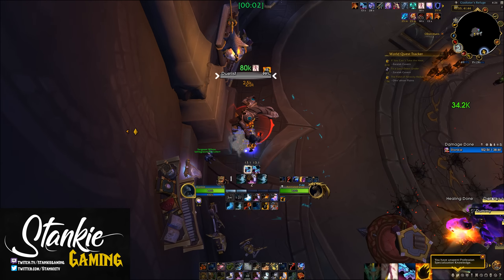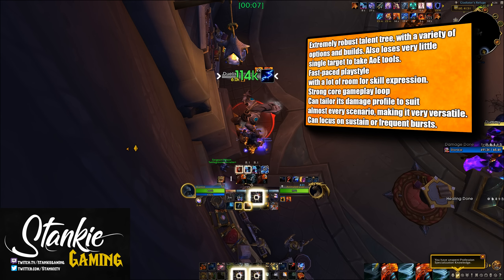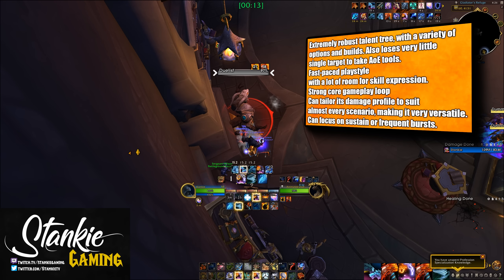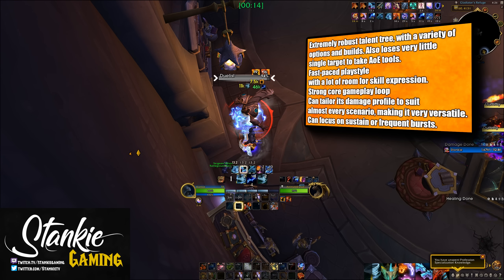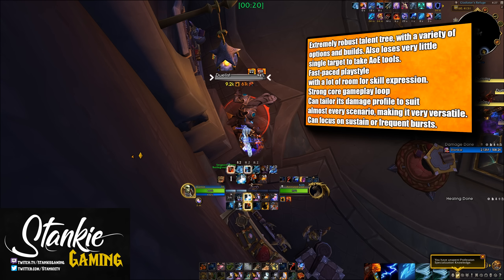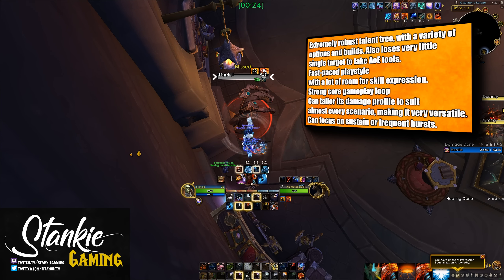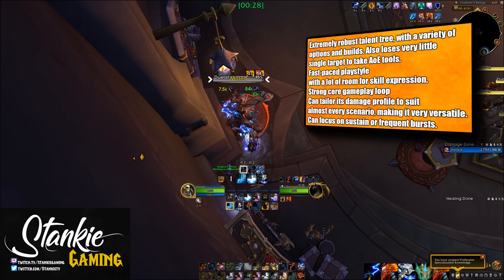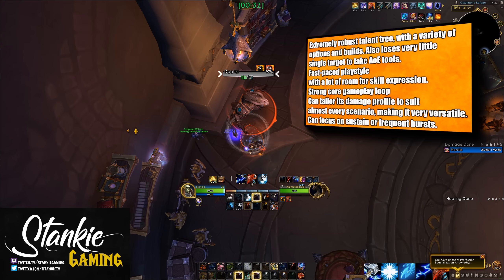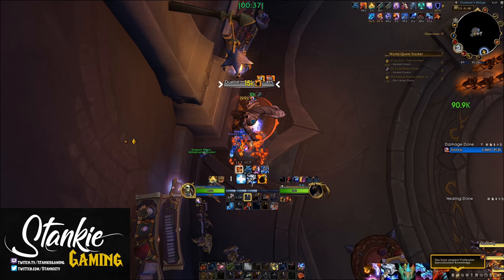For newer players, the Elementalist build — or builds — offer great versatility as we're able to shift a point here and there to tailor our build to target count or what we need for a specific encounter. You can have full single target, 3-target cleave, 6-target AoE, more funnel, meaning we can use all the resources we get from AoE into a single mob. Fair warning though, this build's rotation is a lot more complex than the Storm build, so it might not be for everyone and it can be a bit hard to pick up.